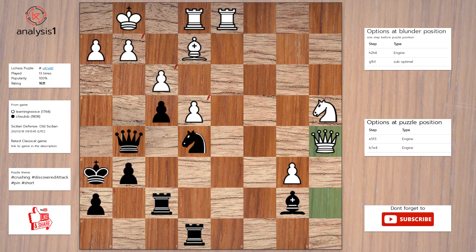Next puzzle. Here are the threats: bishop takes pawn, knight takes pawn check, queen takes pawn check. Here are checks in puzzle position: knight takes pawn check, queen takes pawn check. The answer is: knight takes pawn check, bishop takes knight, queen takes queen.